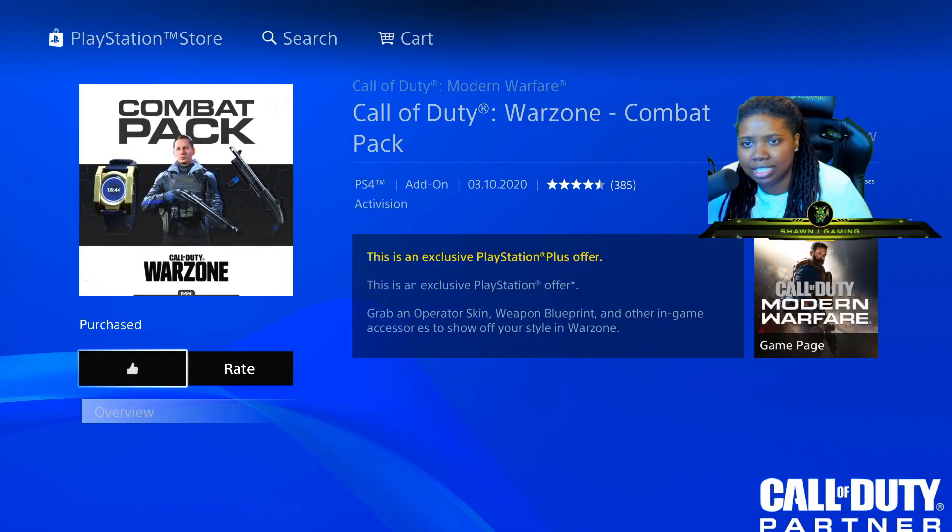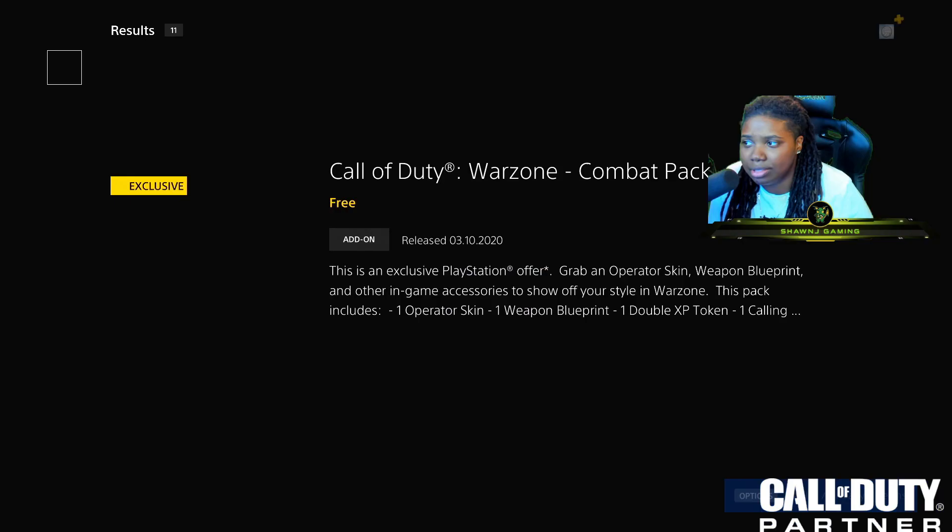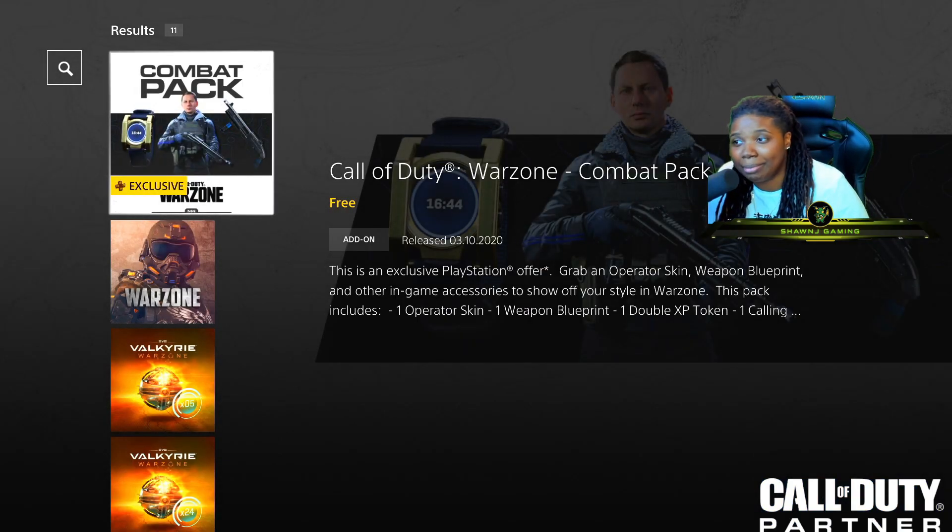Once I download it, basically just restart your game if you didn't close it before downloading it. After I download this, when I open my game, all these items would be in my inventory. And it was completely free, and it's just that simple.